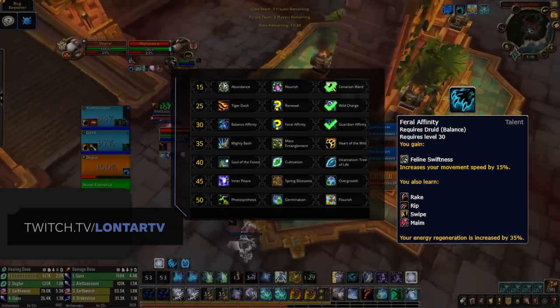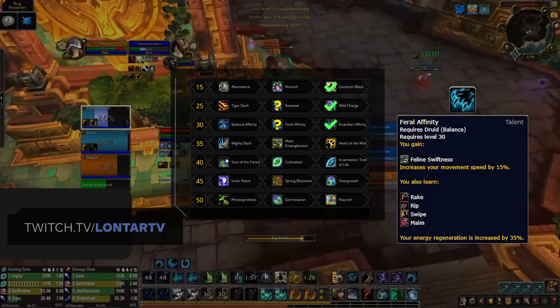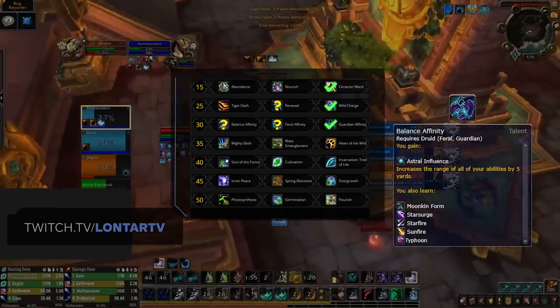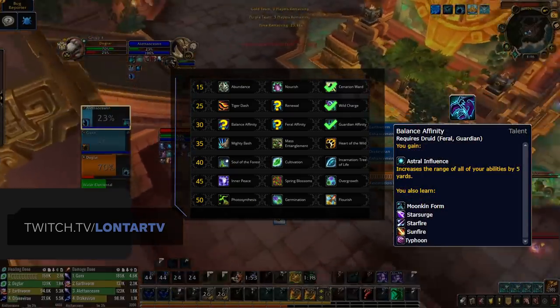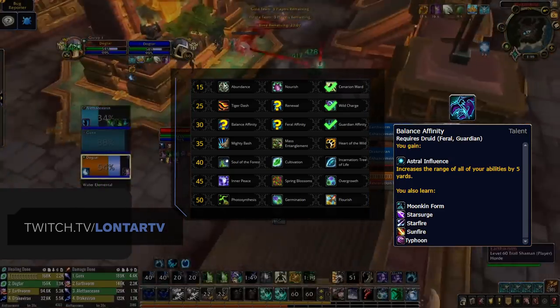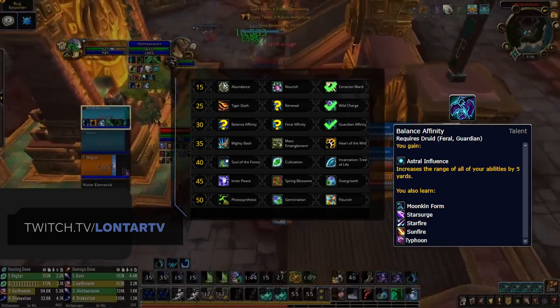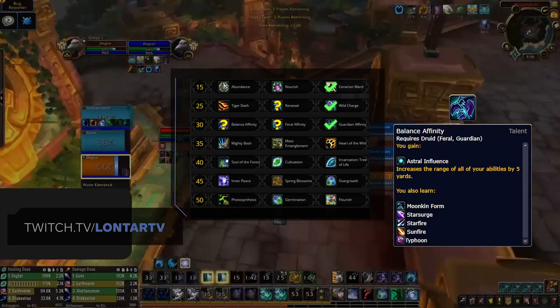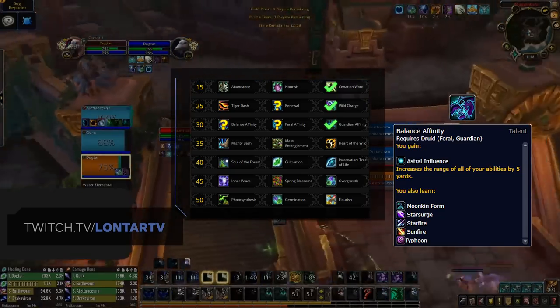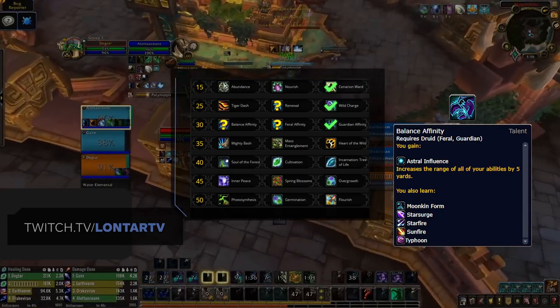Having access to Maim on top of the Rake stun makes Druids great at setting up kills or securing CC with your team on top of the added damage. Balance Affinity can be considered in rare cases into Mages specifically, as a way to avoid Polymorph and still cast Cyclone or Regrowth — something top players utilize in things like RMD mirrors, so quite rare, but keep it in mind. For the most part, Guardian Affinity — and if you can get away with it or need the added damage, pick Feral Affinity.